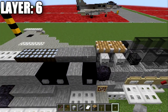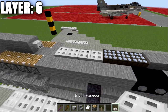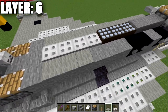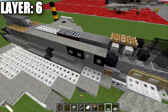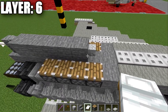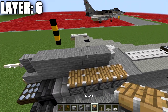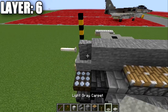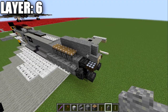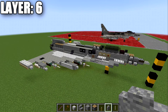Going back from the pistons, we place a row of three stone slabs, a row of three daylight detectors turned to night mode, then four iron trapdoors back. We run red carpet all the way along the side of those blocks. On the very back, skip two spaces and on the third place a stone block, a skeleton skull going forward from it. Going back from the stone block, place five total andesite walls, and an end rod off the wall. That completes everything for layer six.